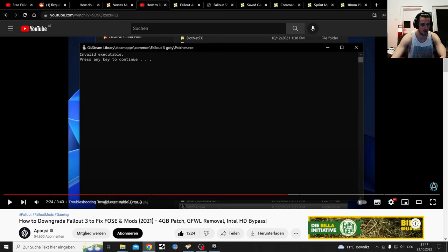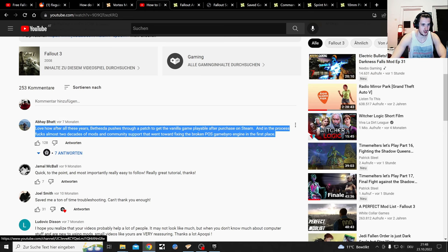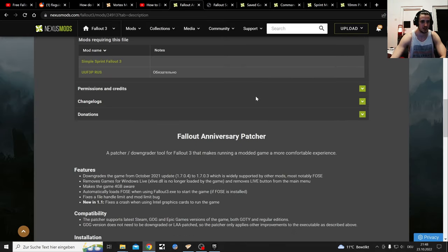This is also linked: 'How to downgrade Fallout 3 to fix mods, 2021 for Steam and GOTY.' There's a lovely comment here - 'After all these years Bethesda pushes through a patch to get the vanilla game playable after purchasing on Steam, and in the process messes up almost two decades of mods and community support that went into fixing the broken engine in the first place.' Lovely stuff.